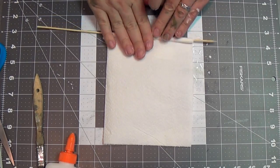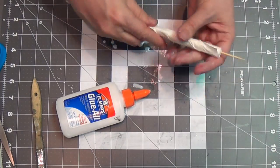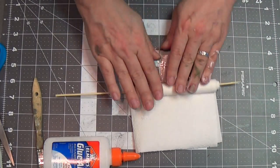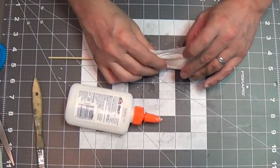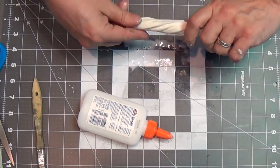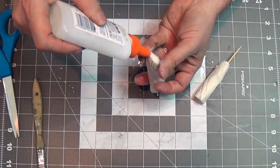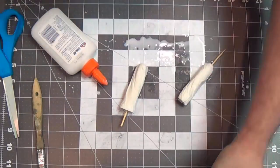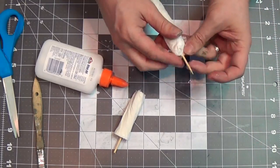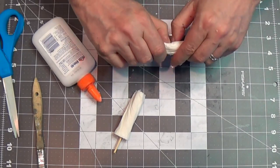Now I've got barbecue skewers and I'm rolling paper towels onto them. I've got 50% water, 50% white glue. I roll them up so they're fat — kind of like elephant legs. I soak those in the water-and-glue mix, then cut them in half to make two legs. I start covering them with some toilet paper to smooth them out.